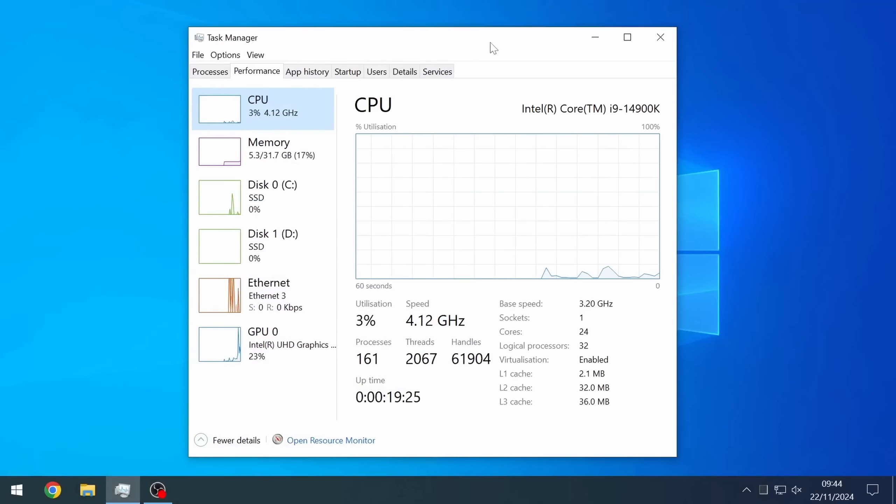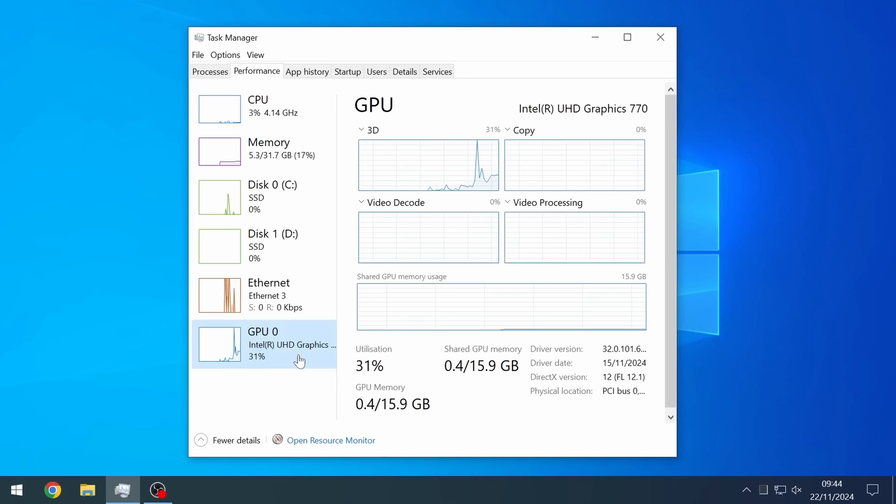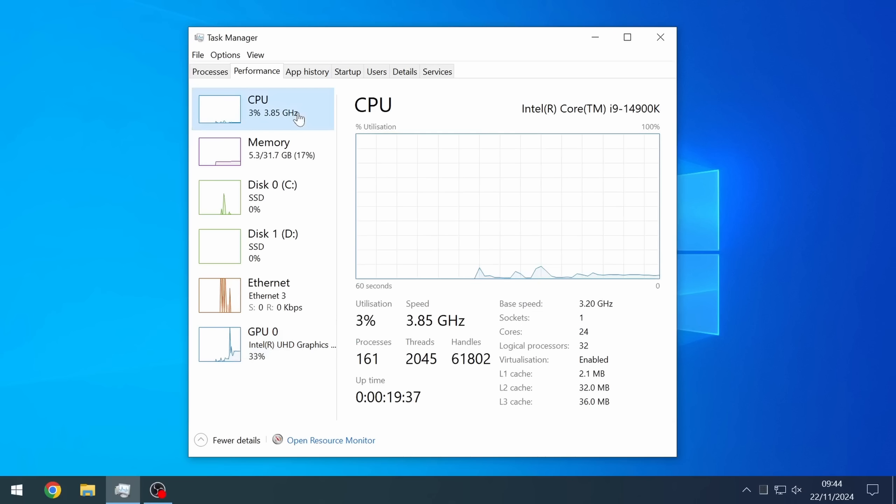Hello everyone and welcome to another video. Today we're testing Stalker 2 on nothing but integrated graphics. You saw how demanding it was yesterday on the minimum system specs, so today I thought we'd try an iGPU, starting with UHD 770 graphics found as part of the i9 — so we're throwing a lot of CPU power at this.